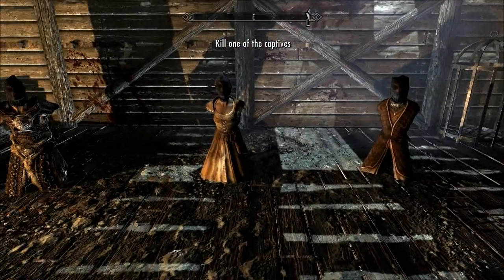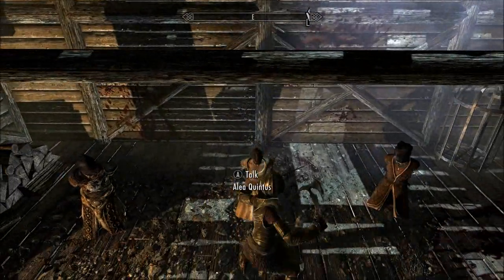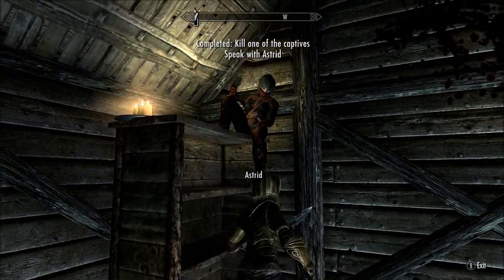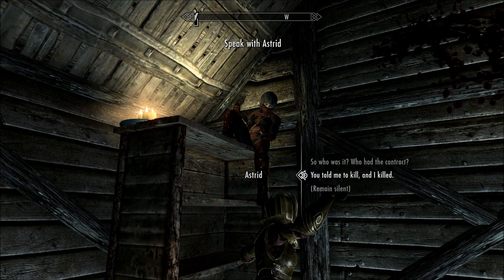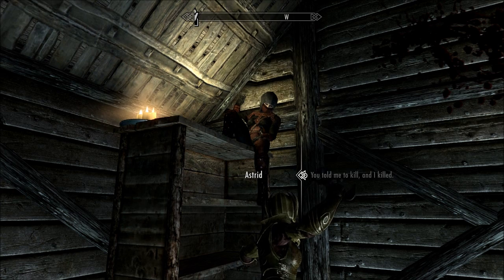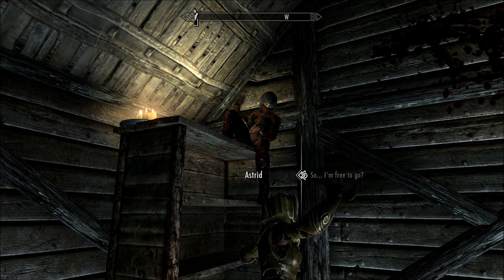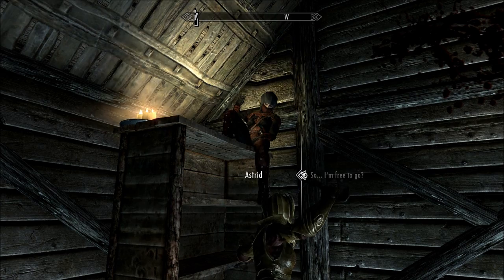Kill one of these guys — one of these poor sods has a contract out on their life, so just go for a kill. You then get to walk free. Astrid says: 'The feisty one — quite the mouth on her, someone must have wanted her dead. You seem to understand what's truly important: when I give an order to spill blood, you follow it. I'd like to officially welcome you. When questioned by the Black Door, answer with the correct passphrase: Silence, my brother. I'll see you at home.' Now you have an invitation to the Dark Brotherhood Sanctuary.